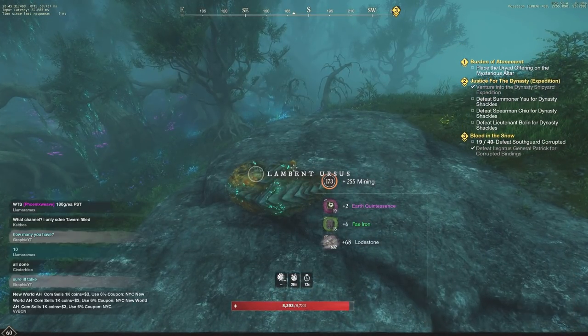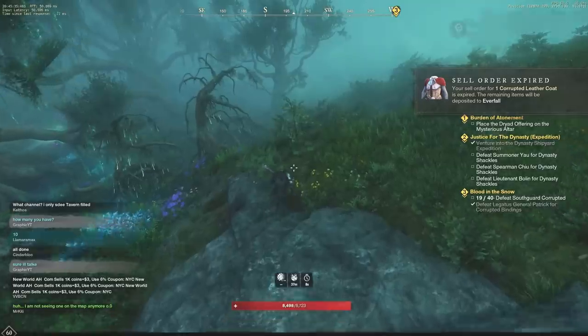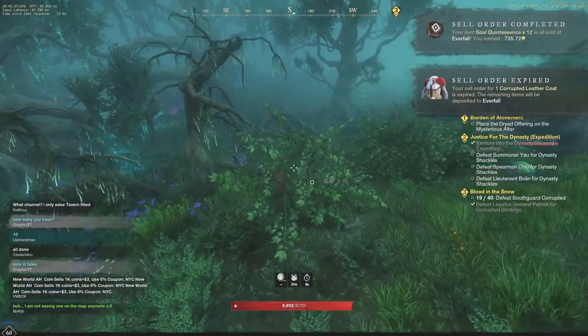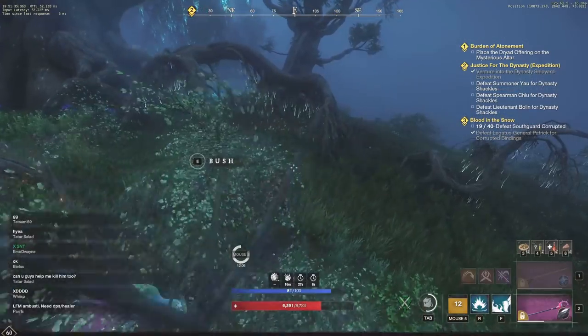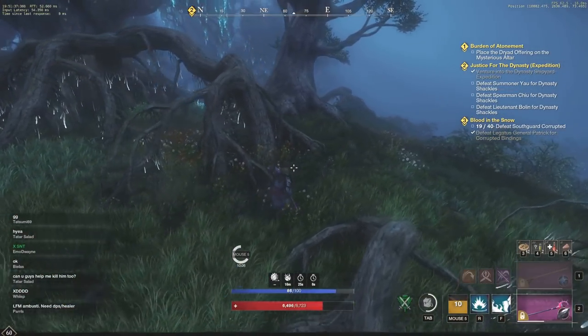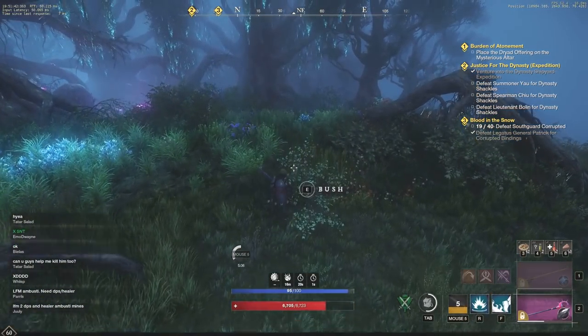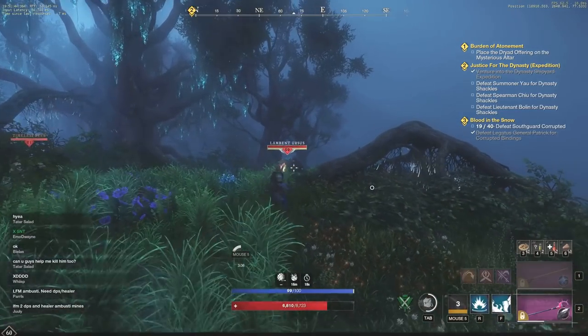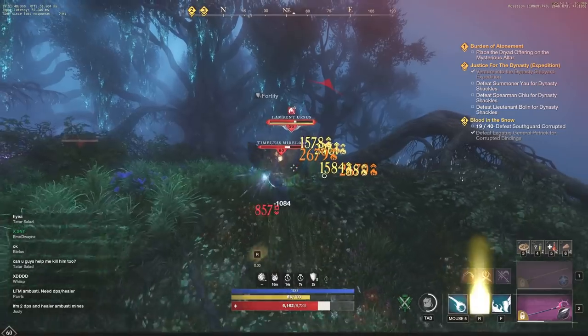It actually sells for about 65 gold on the market. I just want to clip me selling it on the market here. The big one — 735 gold from about 20 minutes of mining and woodcutting out here, and it's going to be a great way to continue to make a lot of money. The soul quints — 12 of them sold for 735 gold.